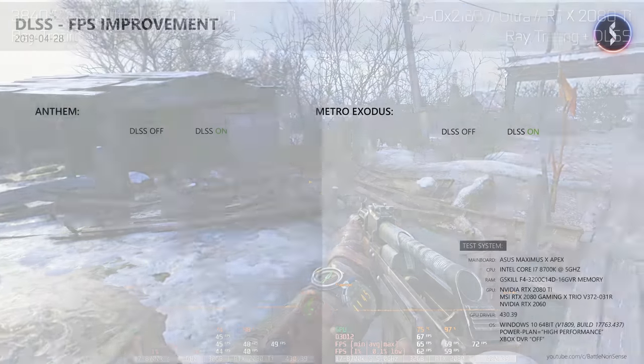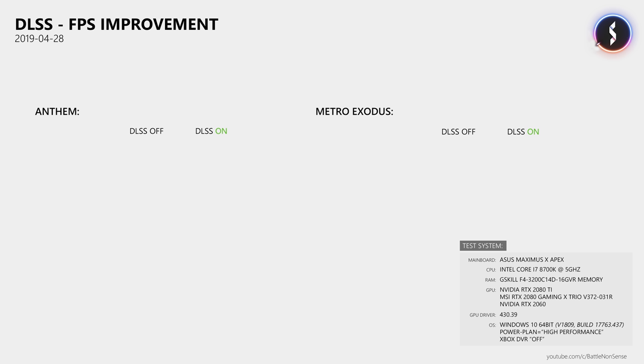Which brings us to the results of my tests. With a demo unit of an RTX 2080 Ti, which Nvidia provided for this test, at 4K and low graphics settings I measured an average frame rate of 74 FPS in Anthem. When I enabled DLSS, this increased the average frame rate by 9 frames, or 12%. In Metro, using graphics settings that also gave me around 70 FPS without DLSS, I measured an average of 69 FPS without DLSS and 85 FPS with DLSS enabled — that's a 23% increase.